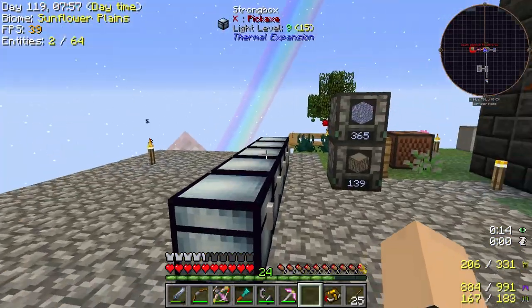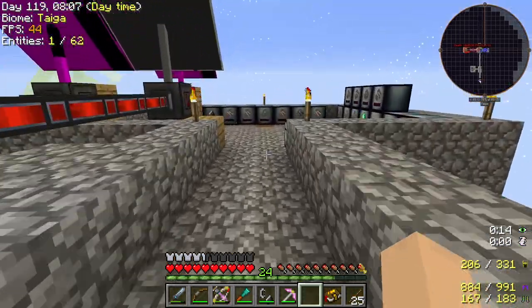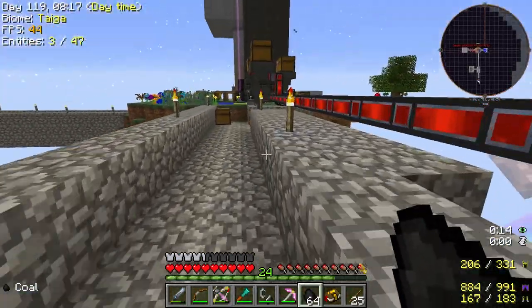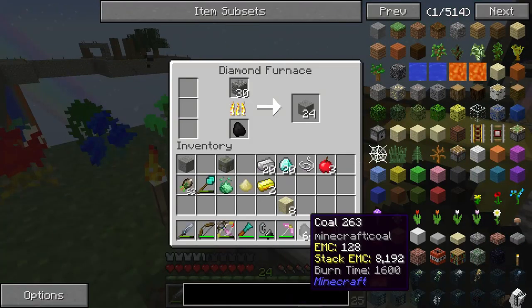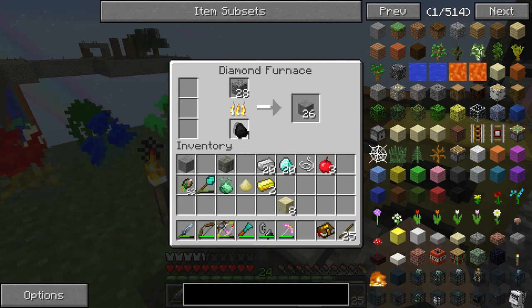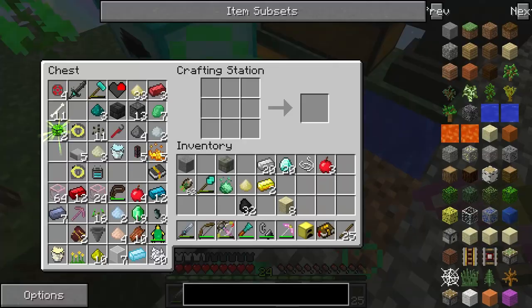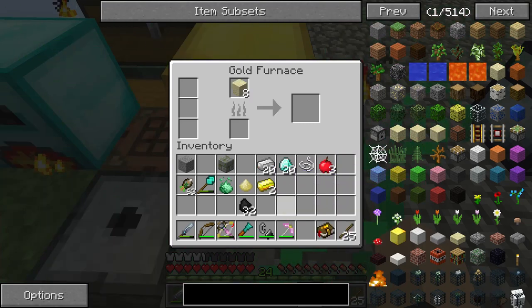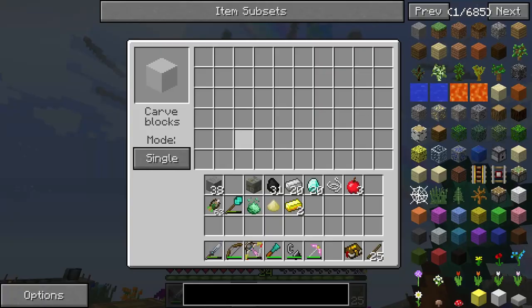We're gonna go ahead and look for some coal. I feel like I have some probably hiding around here — I know I have some in the cache area. I love how I say I know, then I just second-guess myself. We're gonna run back over here yet again. We're gonna go ahead and make the other one diamond too, get that diamond tier special. It doesn't really go through that much coal considering how much it's smelting — it's actually efficient in other ways besides just looking cool.